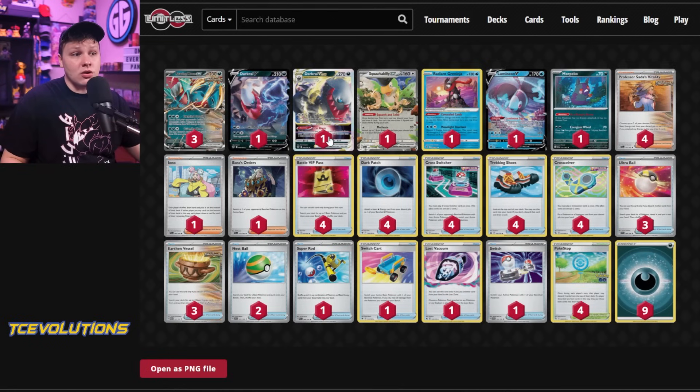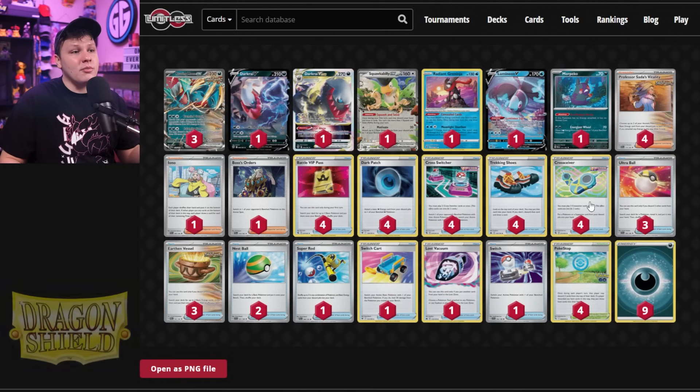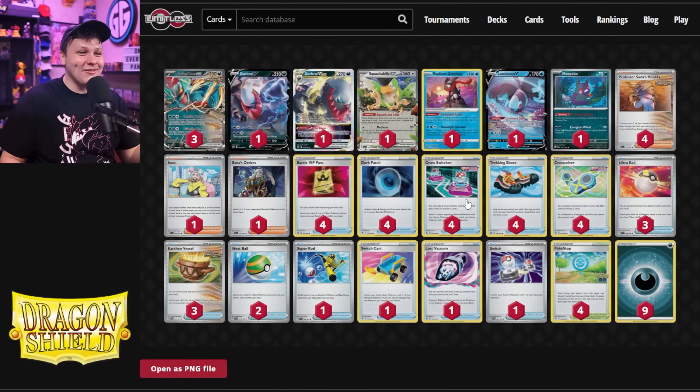We can use the Star Abyss to recover Cross Switchers as an aggressive gust effect alongside playing Sada's Vitality for turn. Or we could use the Star Abyss to recover a Cross Siever, because we have one Cross Siever in hand, then play two Cross Sievers to get our Iono, play our Iono for turn to disrupt our opponent's hand, and maybe also play two Cross Switchers alongside that and gust on that same turn.